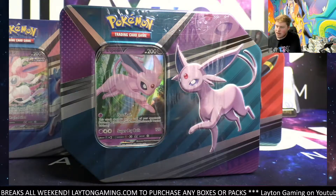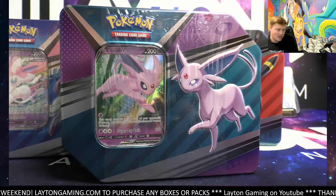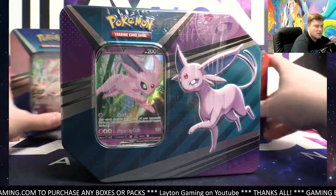Caleb here with Leighton Gaming. Next up tonight, Chris. Going with three of the Eevee Hero Tins. Good luck, Chris. Thanks so much, man. I do appreciate the order. We got three of them ripping for you next. Let's do it.